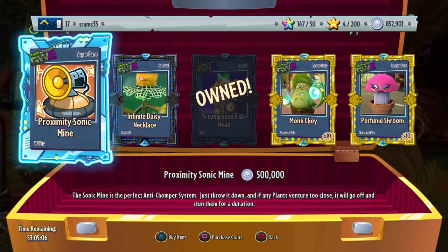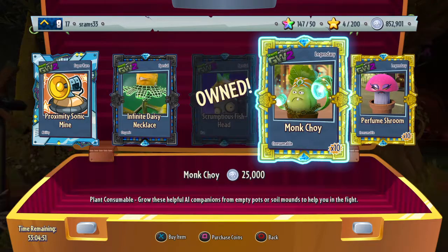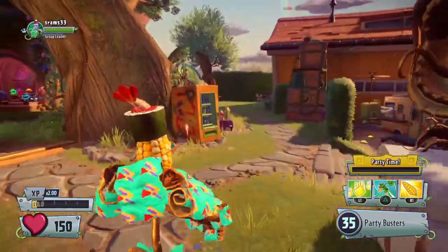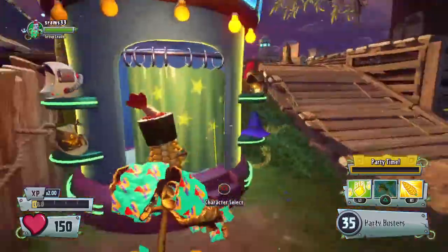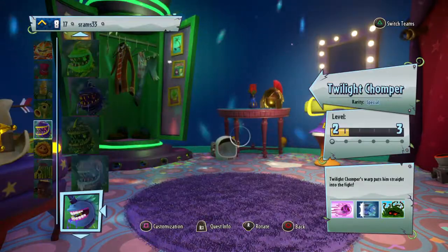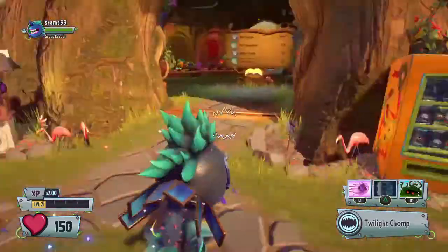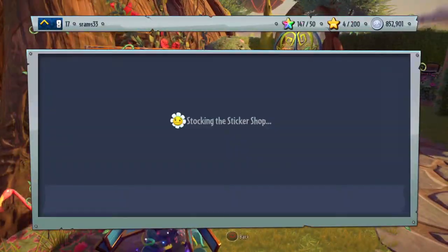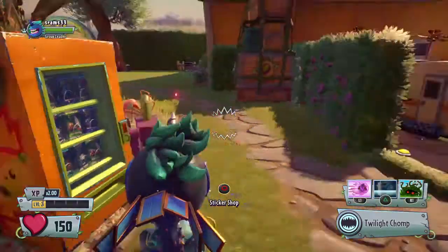I don't want to buy rocks because I don't use engineer a lot, plus I think the other one's better. The scrumptious fish head I bought because I thought that was really nice. I actually had a million coins, or a little over a million. There's monk choy and perfume shoo but I don't really care about those. When I bought the twilight chomper I actually got about 10 of each of the legendary potted plants and build-a-bots.